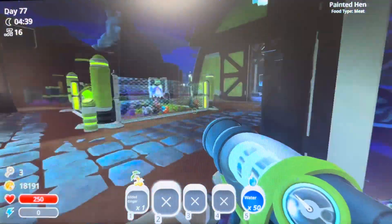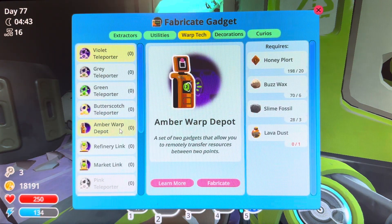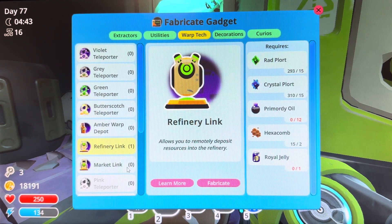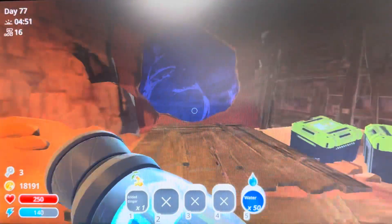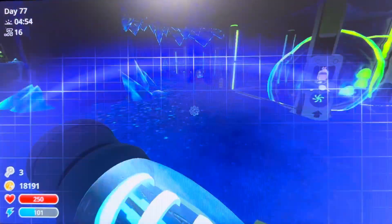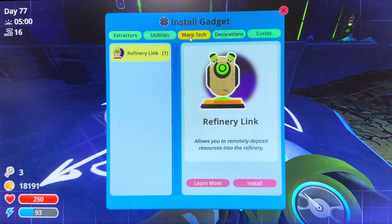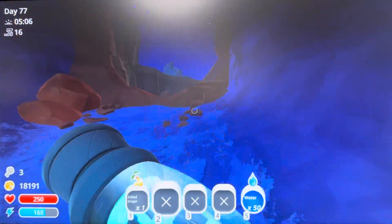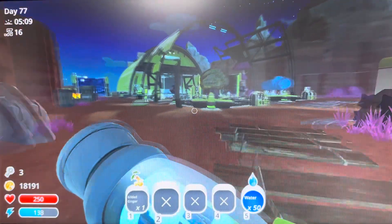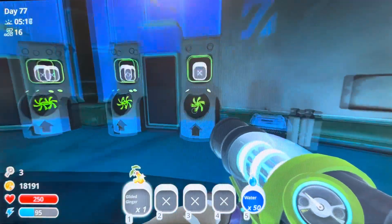Before we head to the simulation, let's just see if we can craft anything - I'm hoping we can craft at least something. All right, let's make the refinery link, and that's all that we can afford. Let's place the refinery link right over here in the grotto expansion, and now let's head on over to the slime simulation and utilize this for storage.